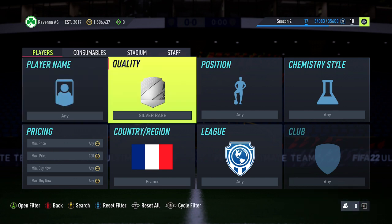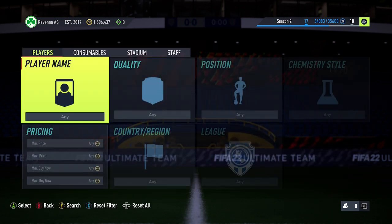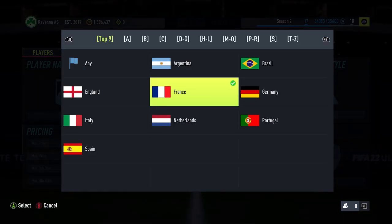The reason I recommend picking these cards up is because of the flash SBCs that usually happen. First up: rare silver cards from the main nations — England, Germany, France, and Spain. Pick them up for around 250 to 300 coins through bidding, and there are going to be quite a few flash SBCs that will probably take them up to about 1,000 to 2,000 coins. Definitely recommend picking up some of them.